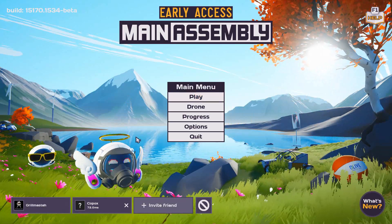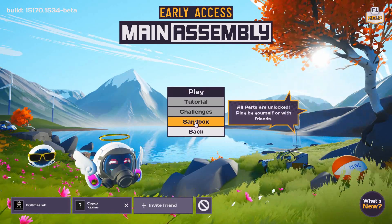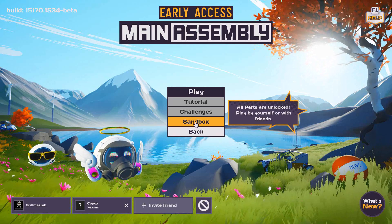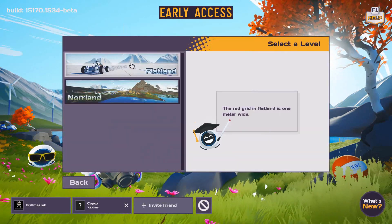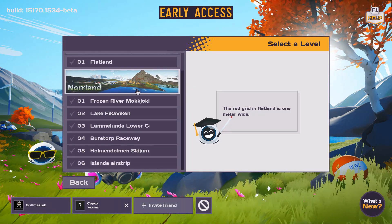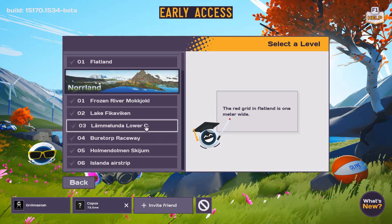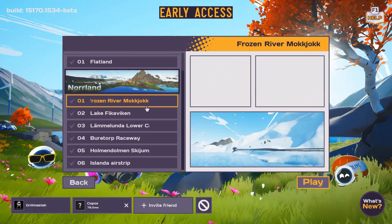I'm here with Copax and we're going to try some multiplayer. I haven't really tried it at all. We've got Sandbox — all parts are unlocked, play for yourself or with your friends. So we've got Flatland, which has nothing, and then there's Norland. We're going to Frozen River. Anything's good with me.